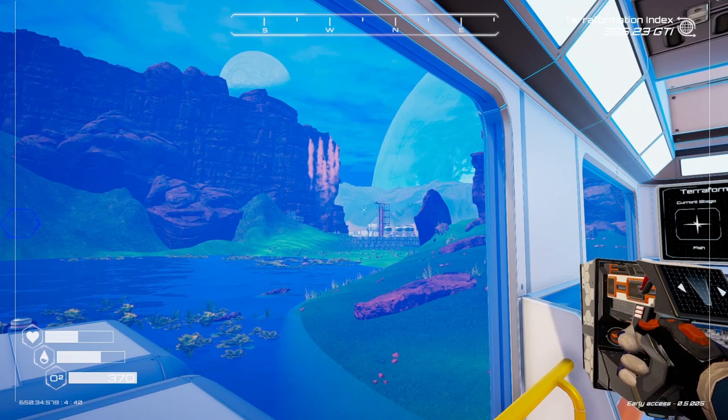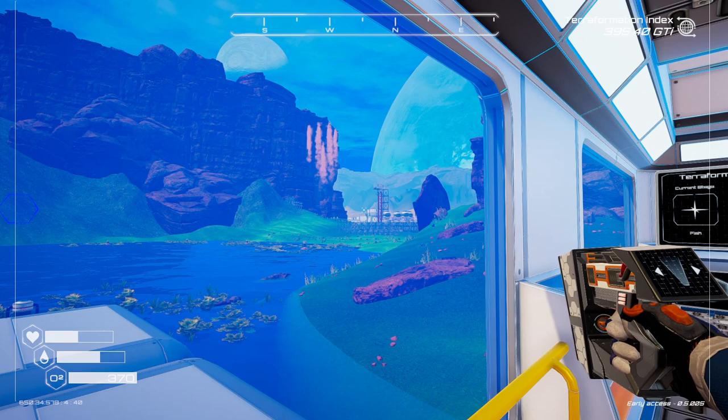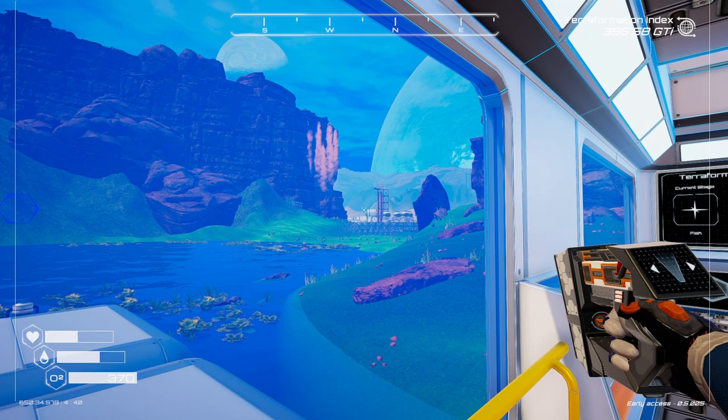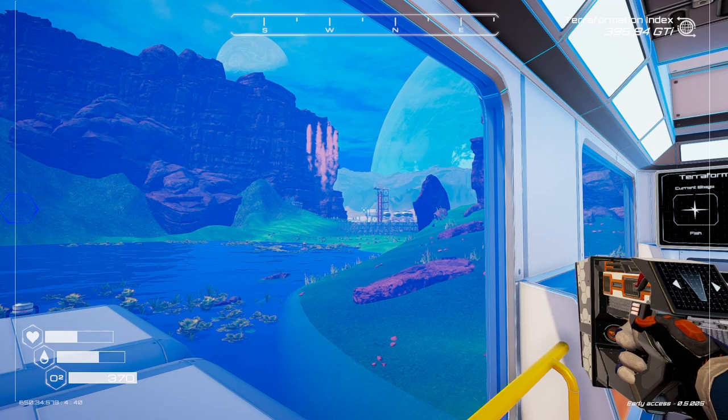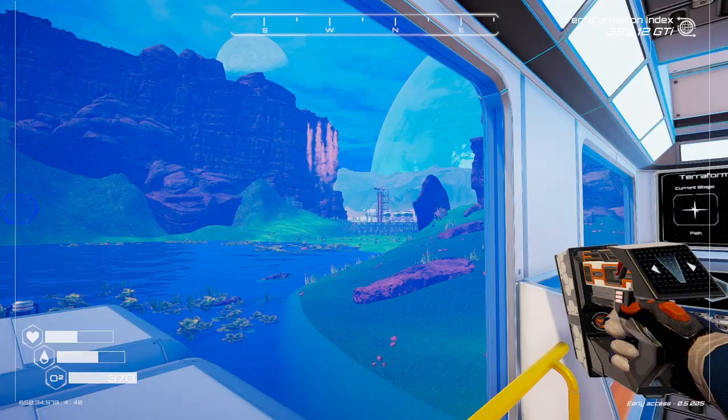Hello everybody and welcome back to Planet Crafter Season 2, I think it's episode 28. Ghostified Gamer stuck on this planet here, we're making a go of it. The insects and waterfalls update dropped today — it is July 31st, 2022 — and we're going to get started.